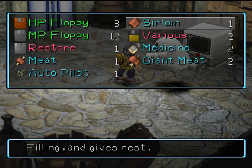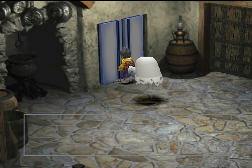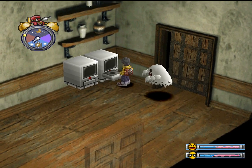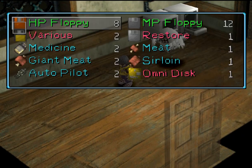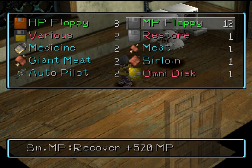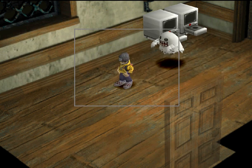We got a sirloin. This is a fridge but it's locked — we need to go deeper in the area. I forgot to mention that I bought some items from the shop in the city, so we have a lot of HP and MP floppies, two badges floppy, and I bought an autopilot — but we just got another one!